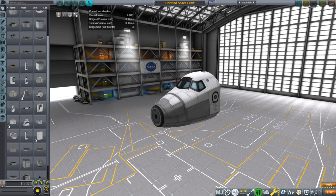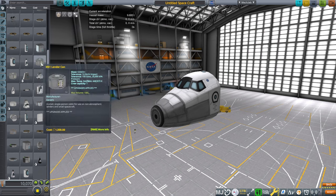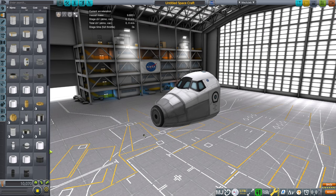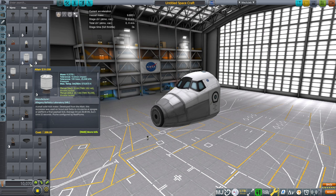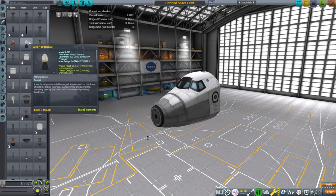Hello everyone, welcome back to my Realism Overhaul Tutorials in Kerbal Space Program 1.12. I continue in my bare bones install with a minimum of mods included, as installed in the first video of the series. We have mostly stock parts except for procedural parts and procedural fairings. The parts should be familiar to a stock player, except they've been remade and renamed in the image of Real Fuels and Realism Overhaul.